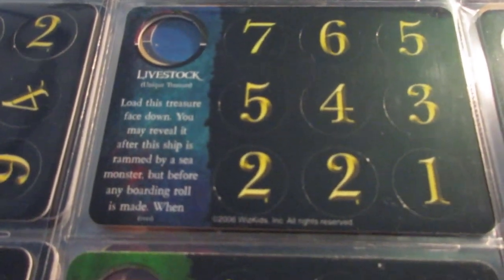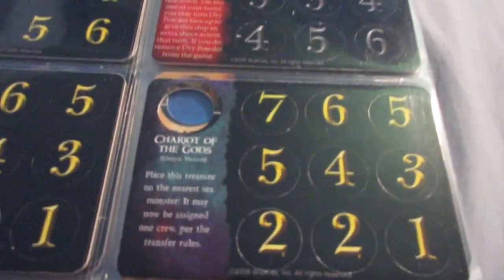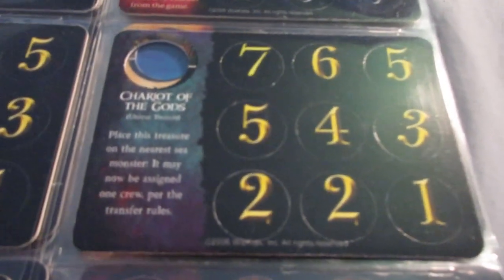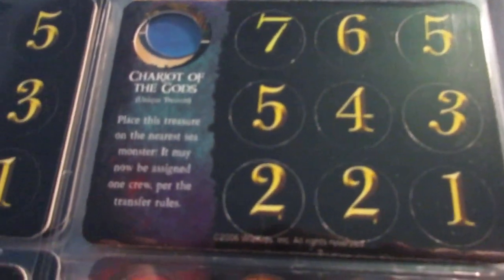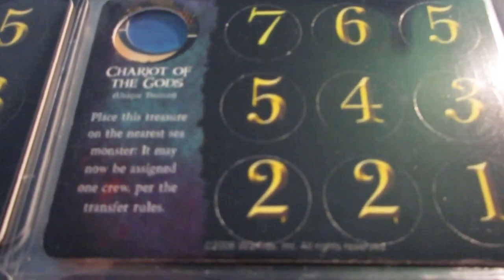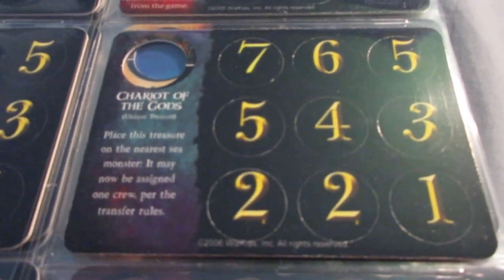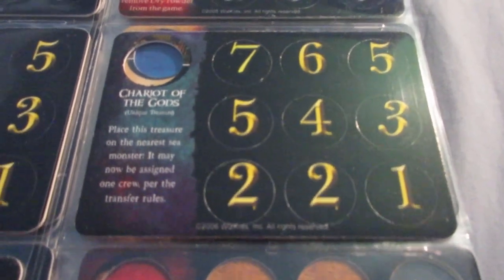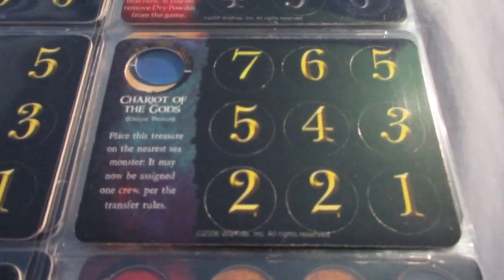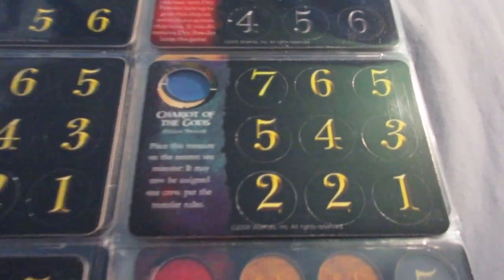Livestock is just stupid — it's like an anti-sea monster defense, but it's really weak and awful. I think Wolf did a pretty scathing review of it. Charity of the Gods is actually really interesting — I haven't gotten this one to work yet. It places treasure on the nearest sea monster, which may now be assigned one crew per the transfer rules. I haven't used it hardly at all, but this one could be crazy — you could put a captain or an all-powerful crew or even an Eternal on a sea monster, which is really interesting and somewhat powerful.